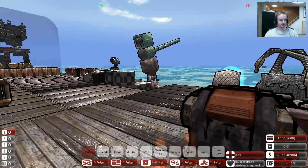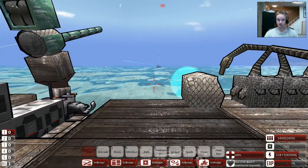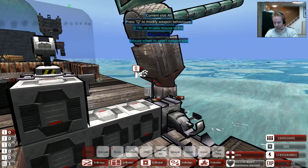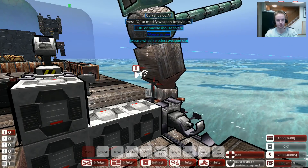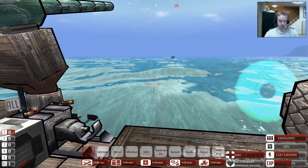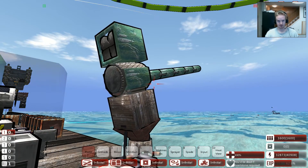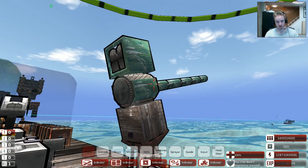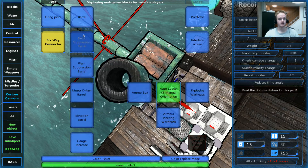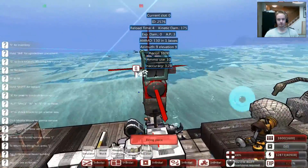It has started shooting on its own accord - I'm not touching anything. So that's all well and dandy. But what if you want something a little bit bigger? This is mounted on a turret, just so you know, and I will show you how to do that as well. But just for now, we're just focusing on this cannon itself. Remember: just a firing piece, a barrel, and some kind of ammo supply - the ammo box, found right here. That will form your most basic cannon.